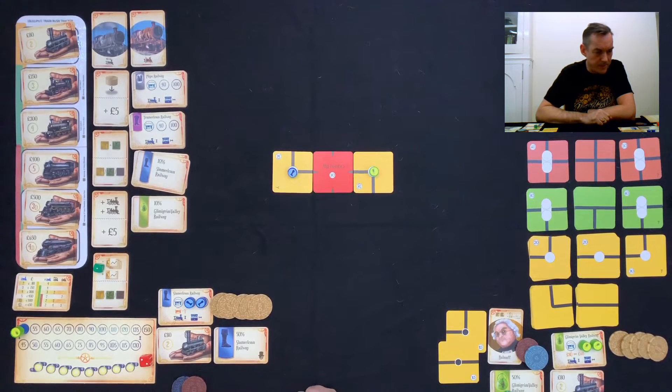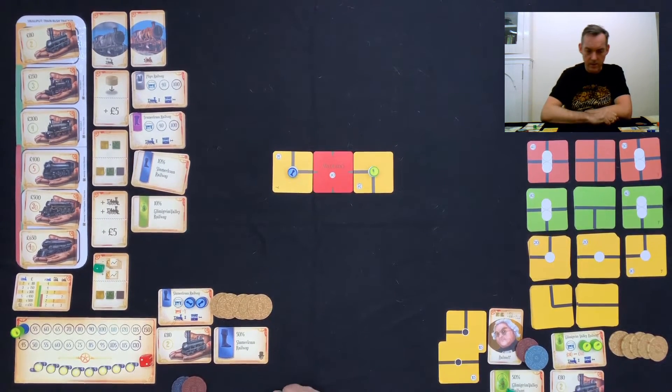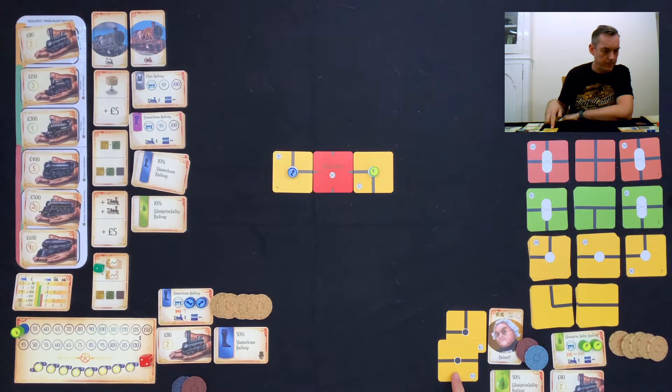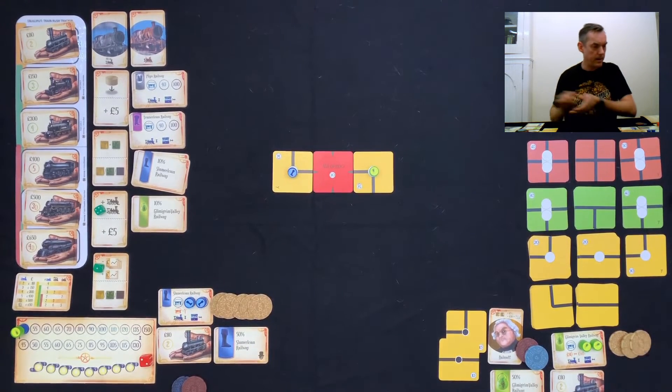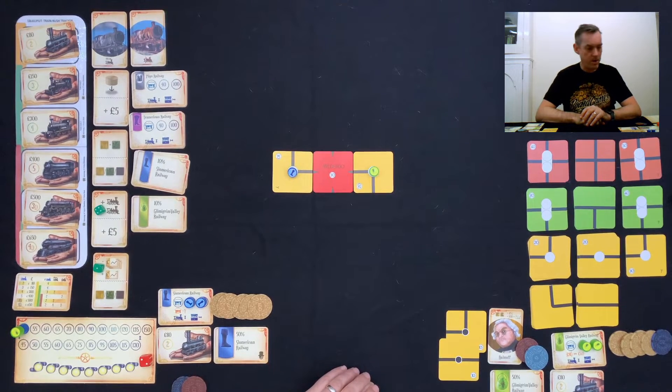For my second action, I'm going to build some rail. Actually, I'm going to buy an extra train for the company — that's £80. I should add that these chips are my own; they don't come with the game. The game comes with paper money, but as with most 18xx games, it's much quicker if you play with chips or on a spreadsheet. So that's my two actions.